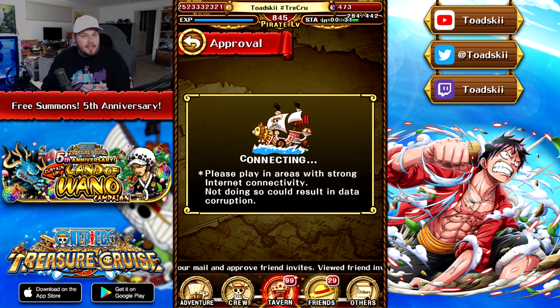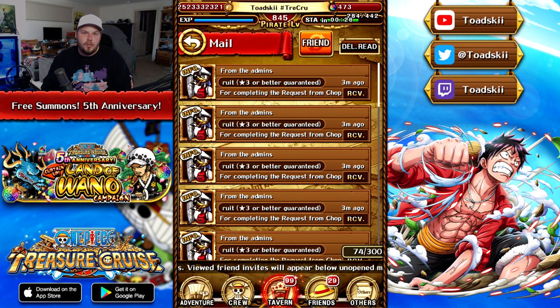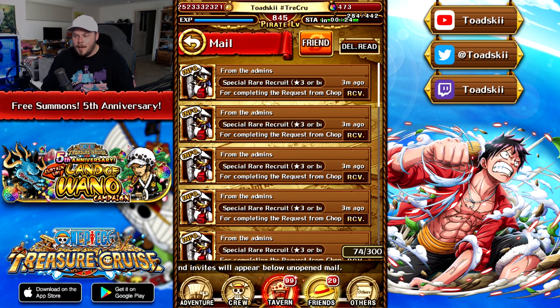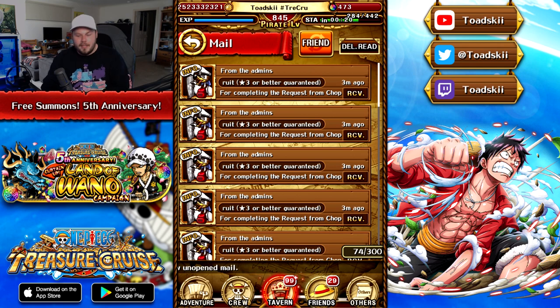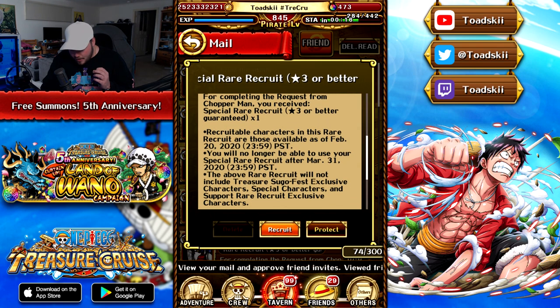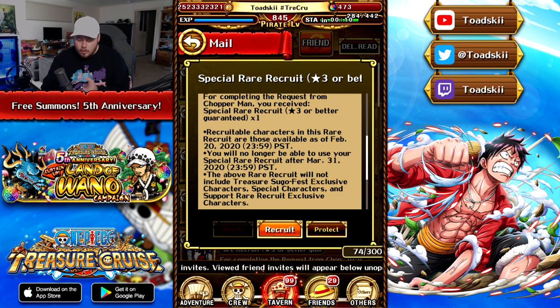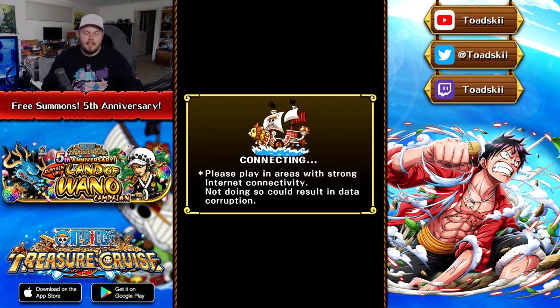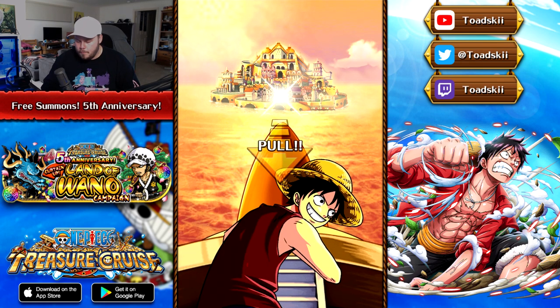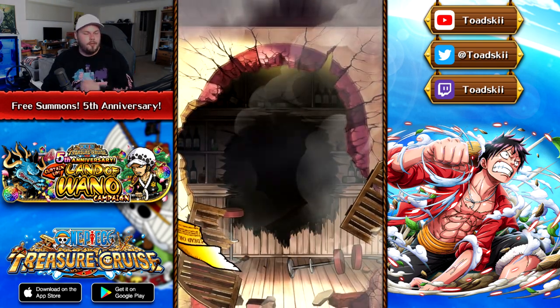We have 20 free rare recruit pulls in the mailbox. Mind you, it's 3-star or better, so you will get some silvers, but we have 20 of them. From 20 pulls I'm hoping to get at least one legend. It says recruitable as of February 20th, so it's literally everything up until the Kaido batch — a lot of stuff will be available in these tickets.